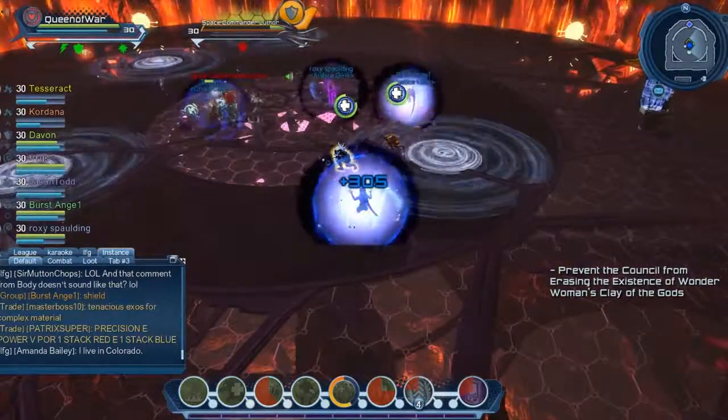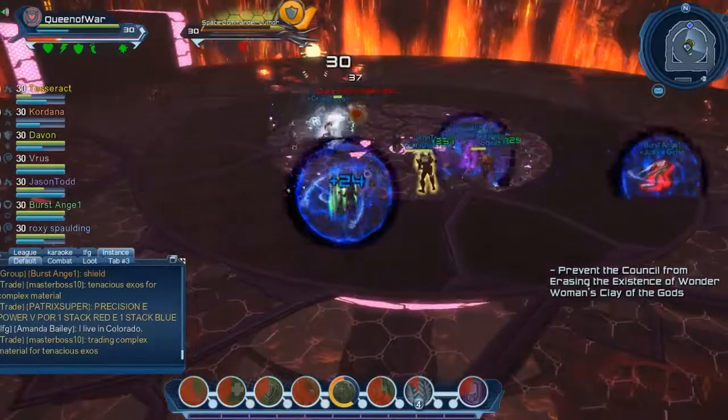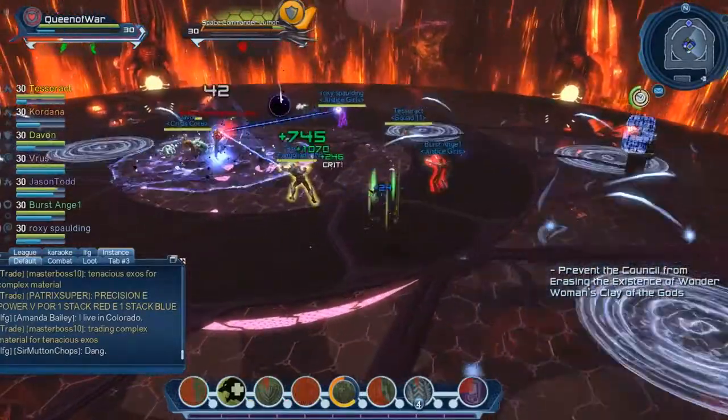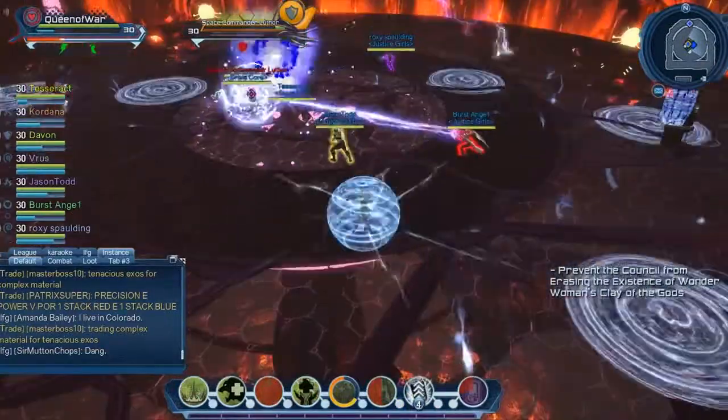If one of your teammates goes down, do your best to try to pick them up. Use your shields and call out who you're picking up so that you don't have a collection of people all going to one downed player, possibly getting hit by an AoE and wiping your party as well — especially since you're so close to the end.